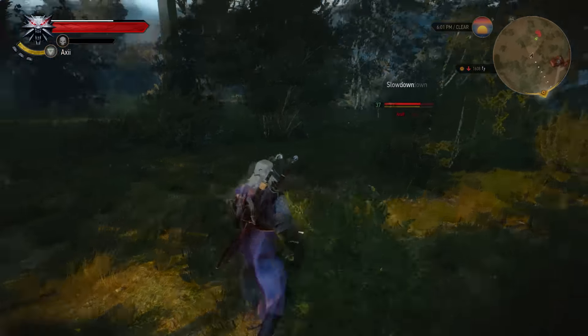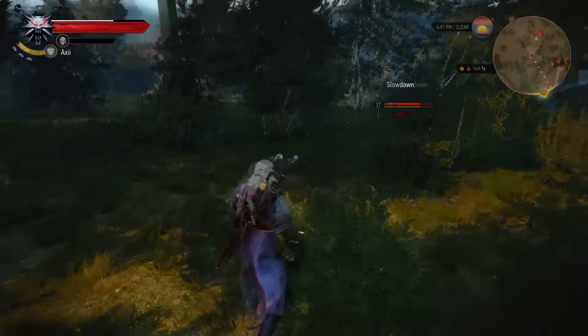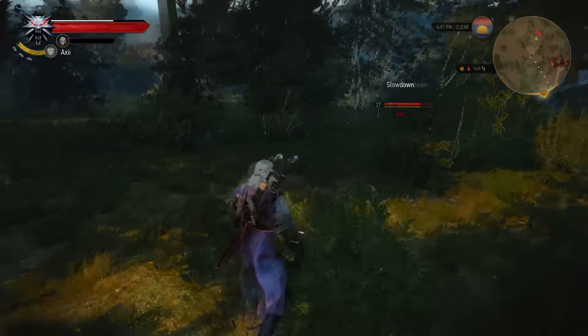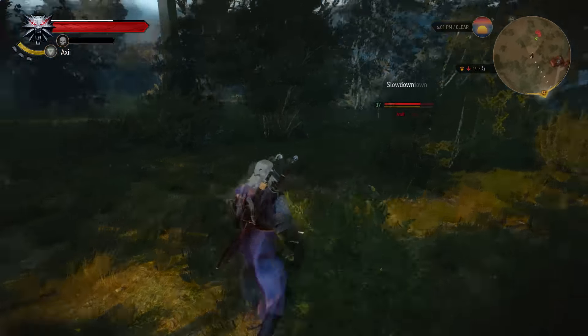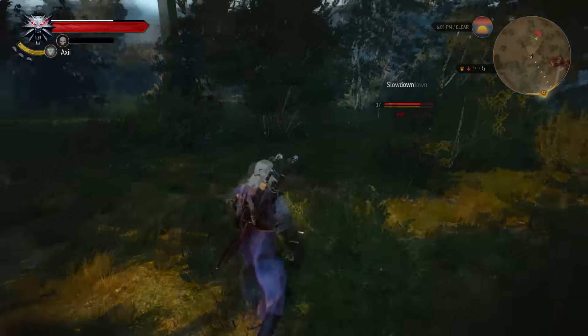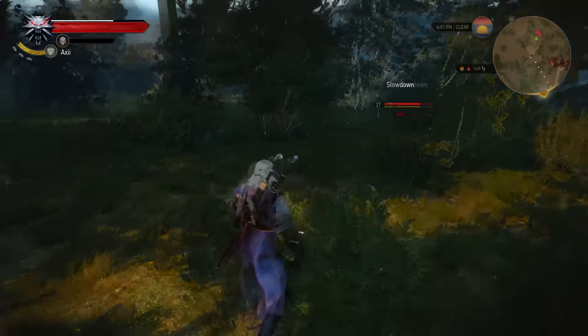Let's loot her cellar. I know I shouldn't loot other people's places, but that's just the way you should play this game — you should loot the houses. I've been doing this for a long time in the normal game. So where's the door? There are the stairs.